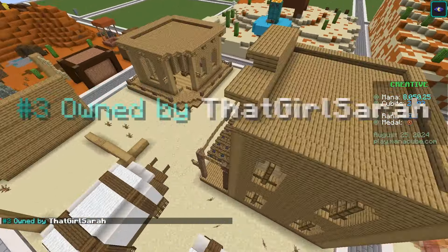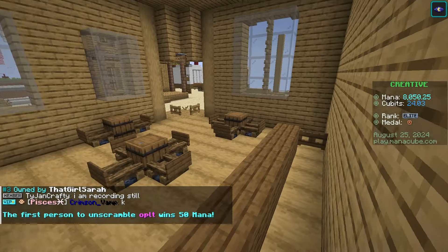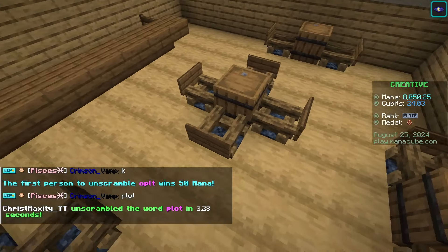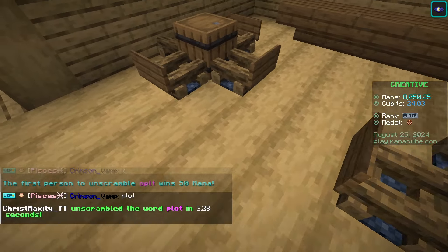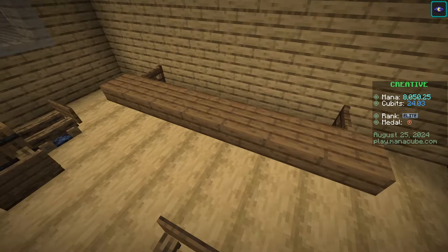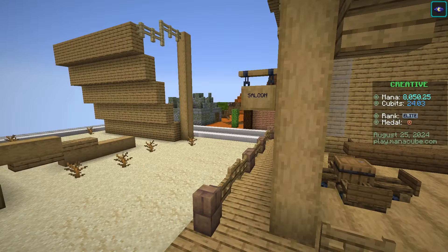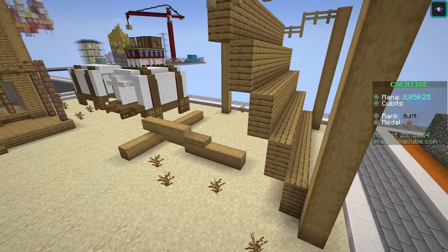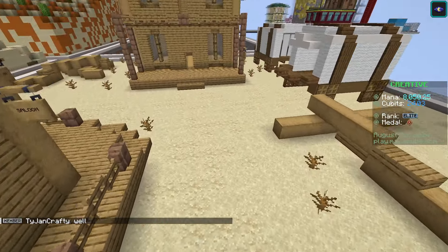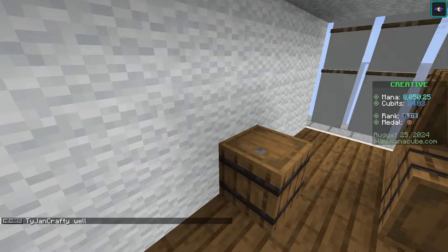Next up we have That Girl Sarah, who made a nice little cavern with a nice use of campfires as chairs — I would have never thought of doing that. And a saloon — I almost said bar but it's a saloon — looks like there's some construction going on. Very nicely done, and now we've got some wagons.